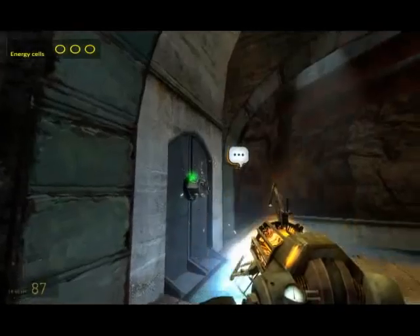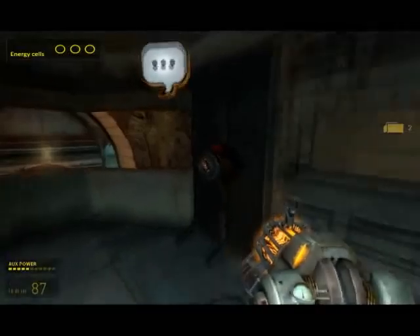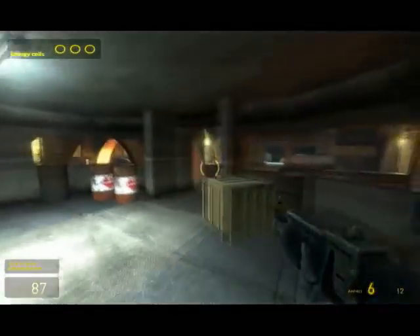The energy cells can also be used in other sockets to spawn powerful weapons such as a rocket launcher, or block a pathway creating a tactical advantage and access to the supercharger.